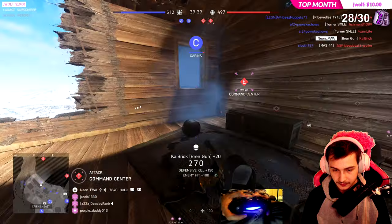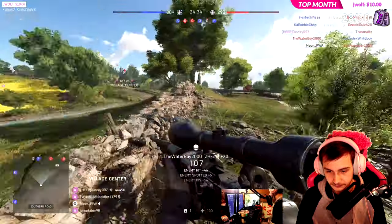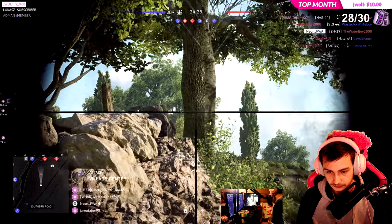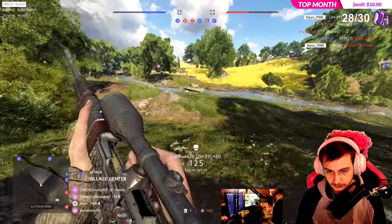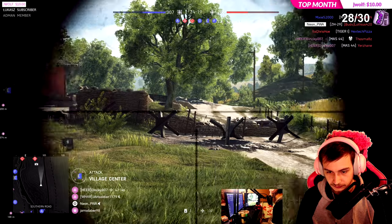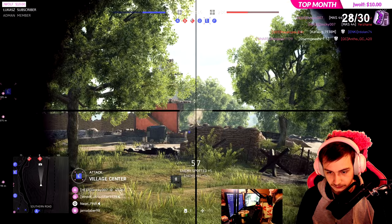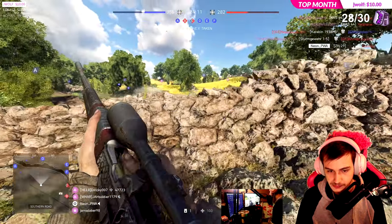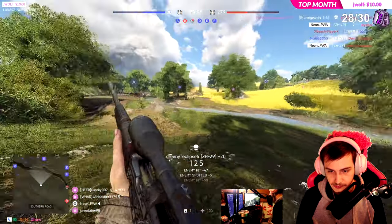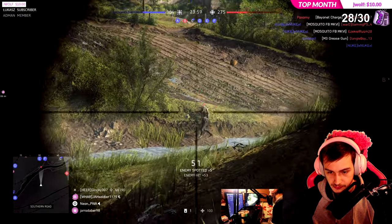Now for the Recon class, we're going to be talking about the ZH-29. The reason I like this weapon is because it's a guaranteed two-shot. It performs just like a sniper rifle — similar to the Kar98, if you hit them once in the upper torso, you need to hit them again to get the kill. But with the ZH-29 you can aim down sight up to six times zoom, and with a fire rate of 164, you can shoot this weapon much more quickly to take enemies out pretty easily.